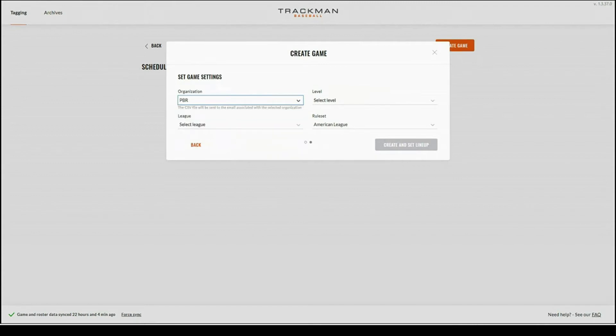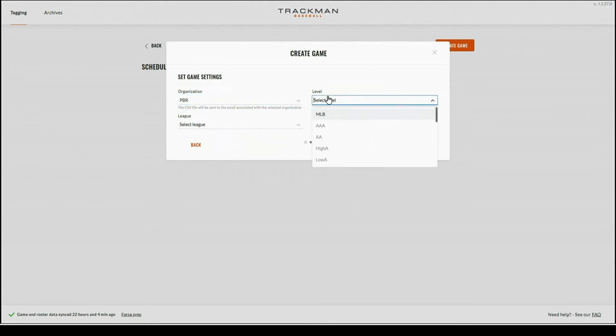Next you're going to want to select the level that you are playing. This is the level the game will be played under — an example being MLB, AA, or D1. This is based on the schedule service if it is a scheduled game. If it isn't correct, please go back and create a new game. If you're unsure of the level, you will find an option that says undefined.